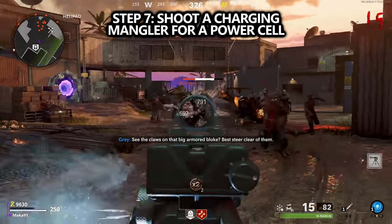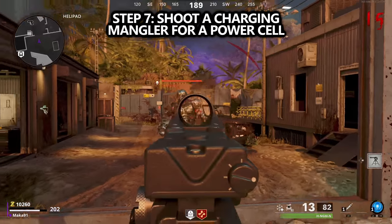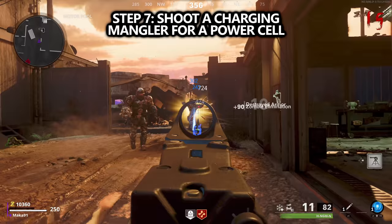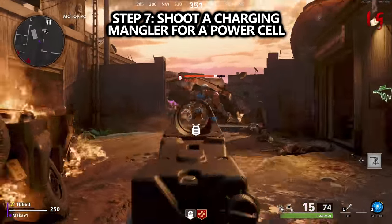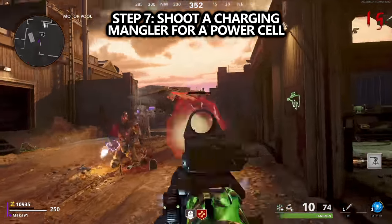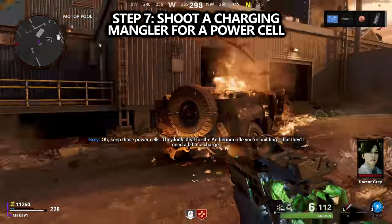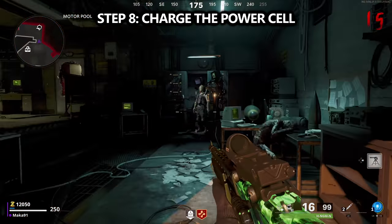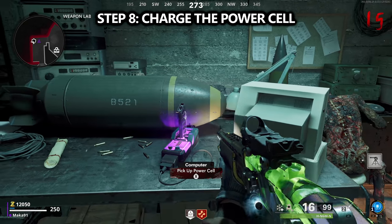For the next step, you'll have to progress the rounds. I usually have to go to round 15 to get the Mangler to spawn. He's almost like a Mega Man type enemy with a ball that shoots energy out of his arm. What you need to do is shoot that arm right as it's charging — this will discharge it and they will drop the next piece for the wonder weapon.